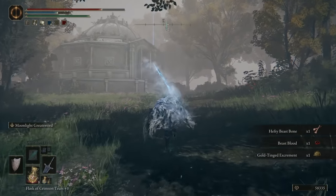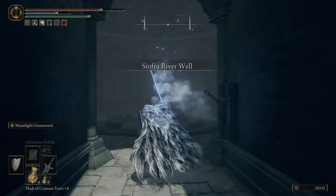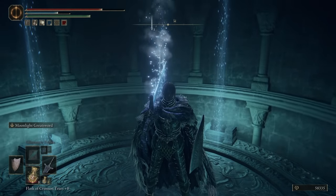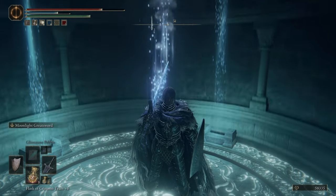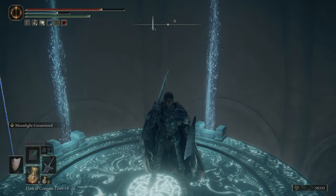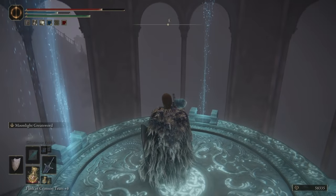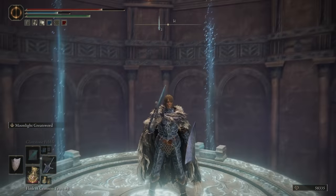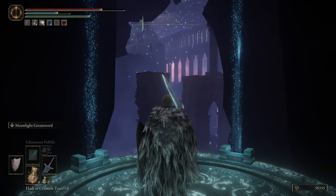Beyond these areas we've already mentioned is of course the capital city Leyndell, and even more areas both far above and deep below ground — this game really is huge. There are also tons of areas you may never even find unless you're following some pretty obscure hidden quest lines or just getting lucky while out and about. If you do find these places, always remember to talk to NPCs until they start repeating their dialogue, just to make sure you've gotten all possible information out of them. And prioritize hunting down map fragments to make exploration easier. Keep upgrading your weapons, remembering to check in with your attributes and stat scaling regularly, try out different Ashes of War and spirit summons, and you'll generally have an easier time.